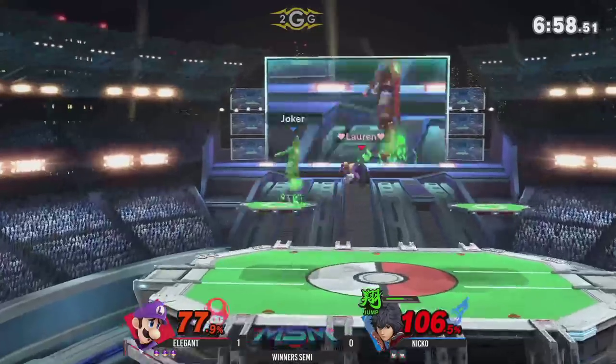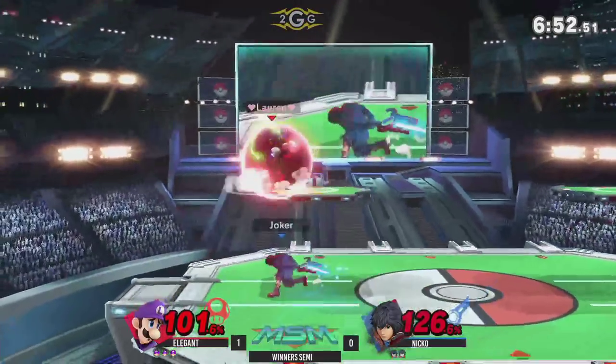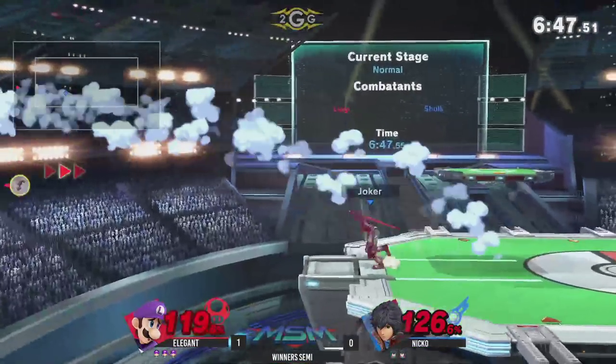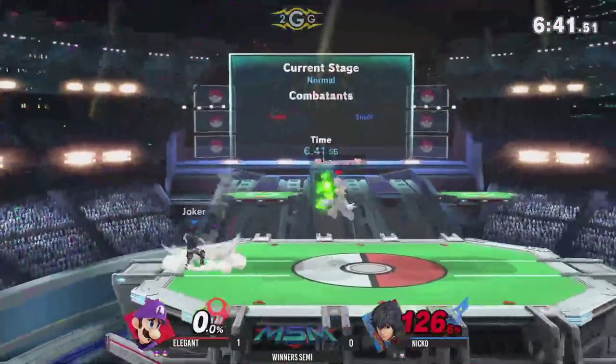Looks like Nico was waiting for Cyclone to push Elegant off the platform, but he wasn't able to get the forward smash. But he's still above him, so this is still a good position for Nico. Yeah, I think Elegant kind of put himself in that position — he didn't have to stay above him. I don't really know why he did it. Yeah, he's like 'I'm back.' Gave his best shot though.